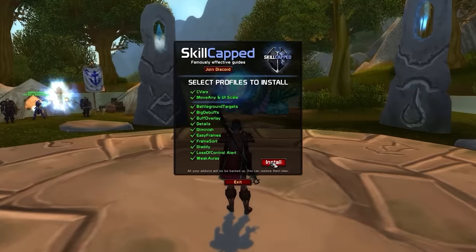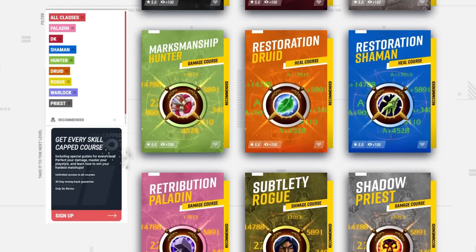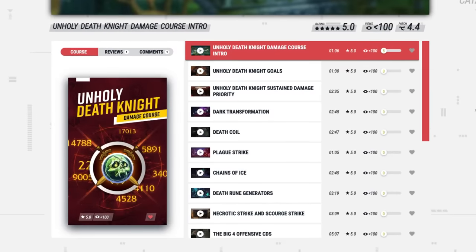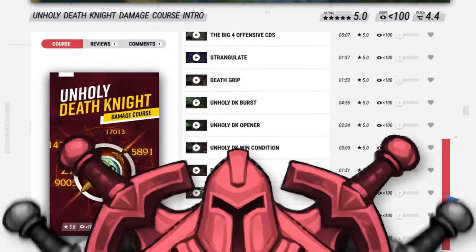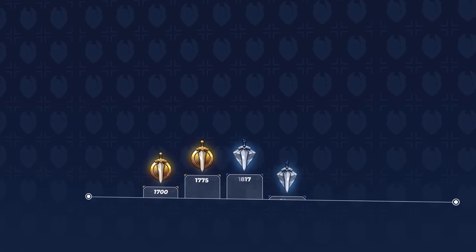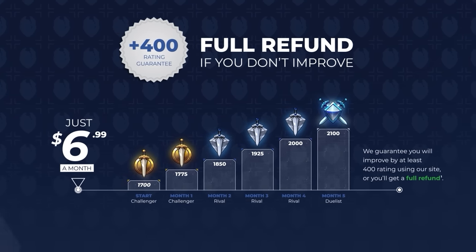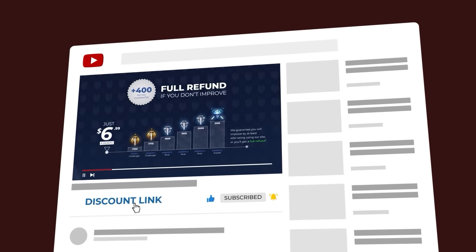That's right, the same add-on pack we developed for Dragonflight is available right now for Cata, and over the coming weeks we'll be updating our website with class courses for season 9, including detailed damage, CC, and playstyle guides aimed to get you right into the action. As always, we'll be offering a 400 rating gain guarantee to make sure you can get the rank you've always wanted in Classic WoW, and for a limited time we're offering an exclusive discount using the sign-up links below.